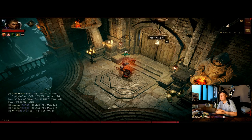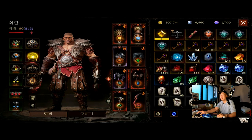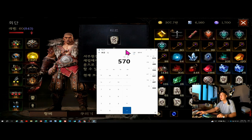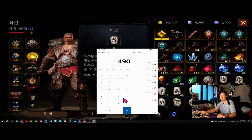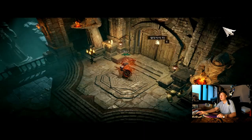디아블로 이모터 이벤트에 오신 것을 환영합니다. 열쇠 오픈 방법을 알려드릴게요. 99 곱하기 4개 쌍이 있고, 94 플러스 80 해서 총 570개가 있습니다. 먼저 공지하고 들어가도록 하겠습니다.